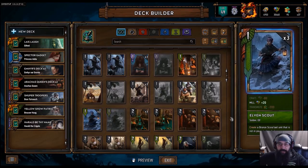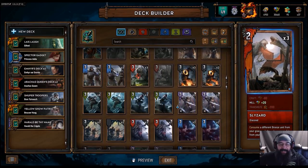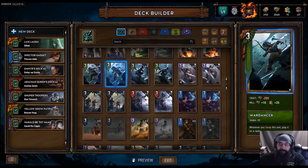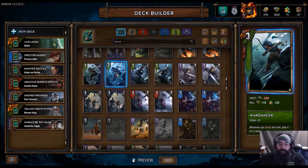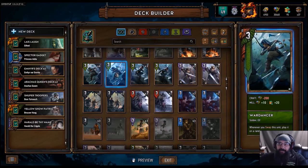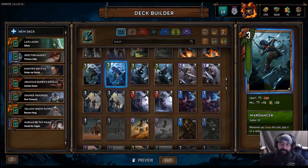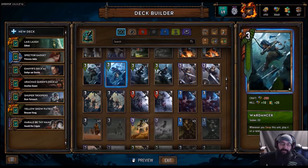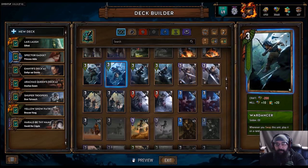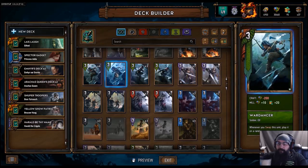Spoilers — there are a couple more Scoia'tael cards in the list. Number four is Elven War Dancer. If you can hold this in your hand, win round one, play it for round two, and then pass, it's just going to be huge for you. It might be a turd if you draw it in round three, but I think this card is going to be really good.